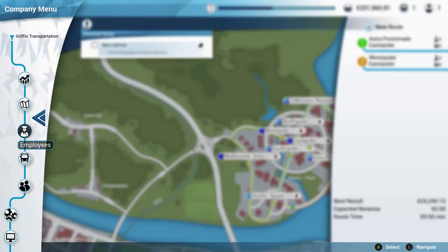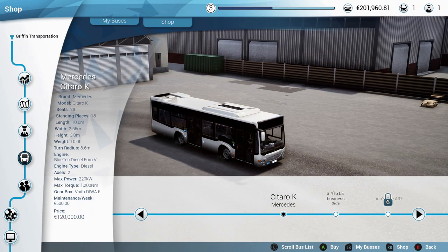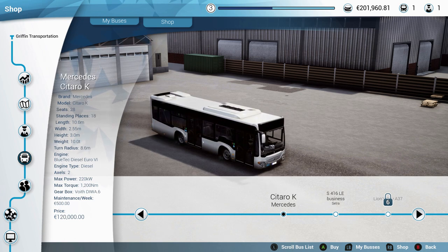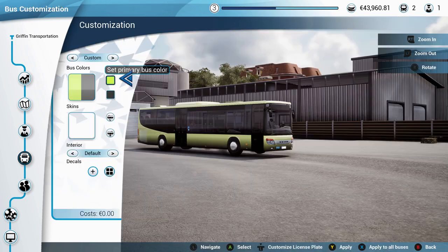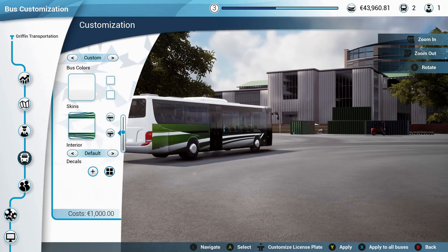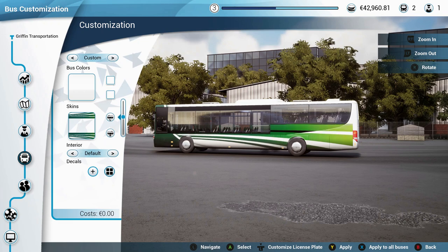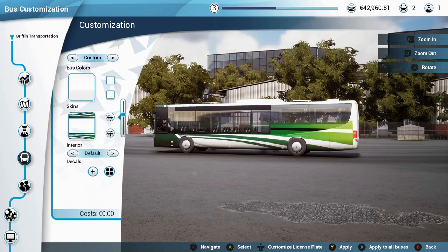Our next mission is to buy a bus. This one is 120,000 — this other one is 158,000 and holds 49 people plus 8 standing places. I think it makes sense to grab this one. Let's give it a nice color. It looks pretty cool in white — we can make it match up with the other one. Perfect.